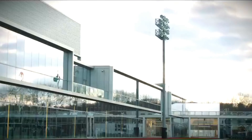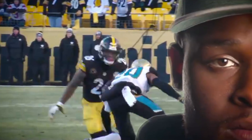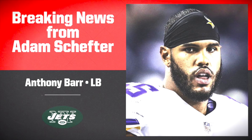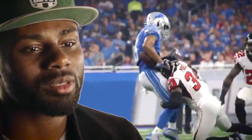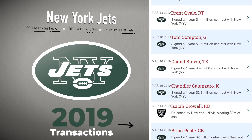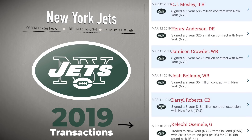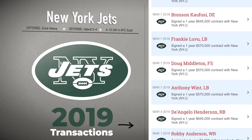The Jets were very active in free agency. They added CJ Mosley at linebacker, Le'Veon Bell at running back, traded for Kelechi Osemele, and signed Jamison Crowder and Josh Bellamy at wide receiver. They also brought in Anthony Barr briefly, got Brian Poole from the Falcons at cornerback, and re-signed their own guys like Henry Anderson, Steve McClendon, Darryl Roberts, Jonotthan Harrison at center, and Brandon Copeland at linebacker.